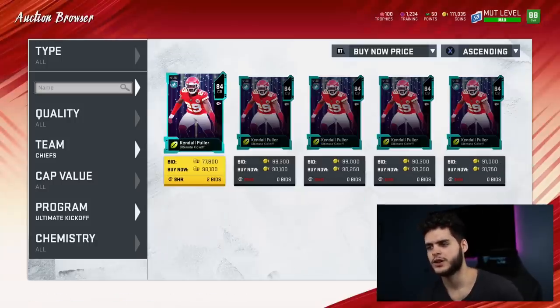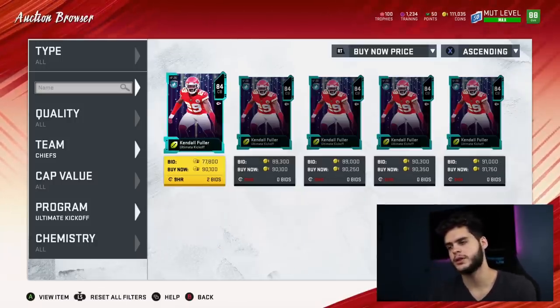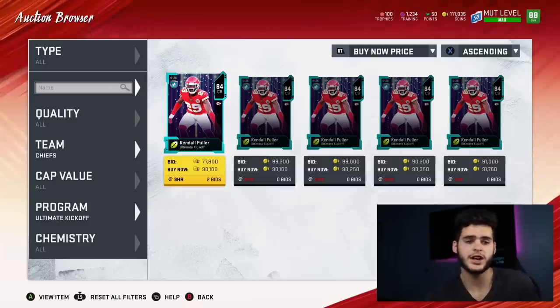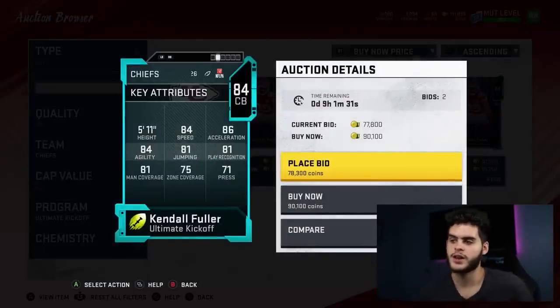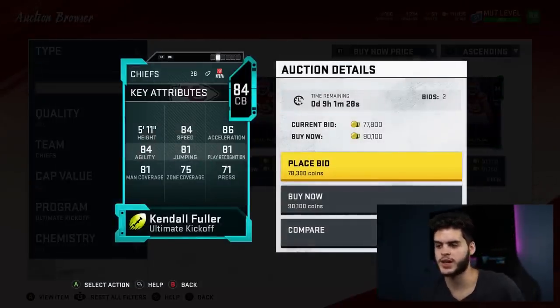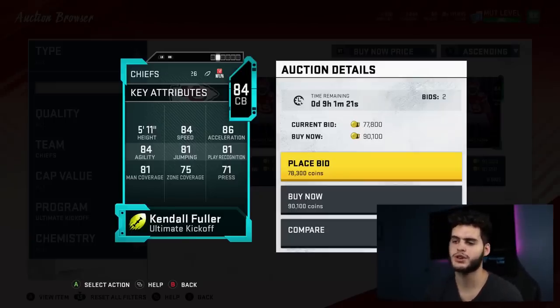Next on the list is the Chiefs — their card is Kendall Fuller. Unlike James White, he's actually kind of usable. He's got 84 speed, 81 play recognition, 81 man, 75 zone, 81 jumping, 84 agility — a pretty athletic corner you could toss in as your slot corner. As he keeps progressing every week, you could have a pretty good card to use each week and then eventually sell.